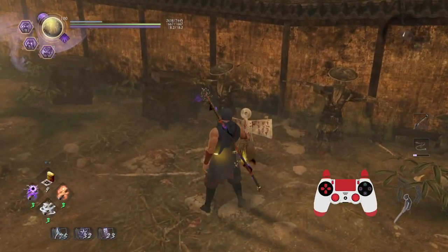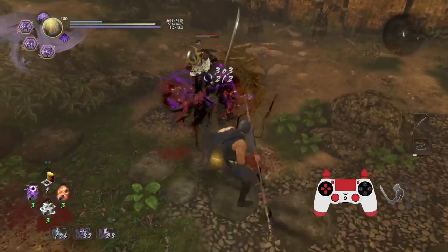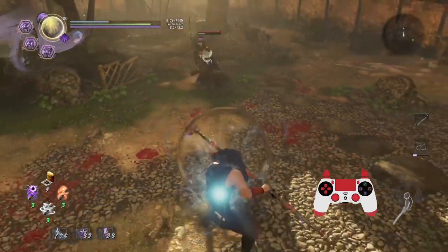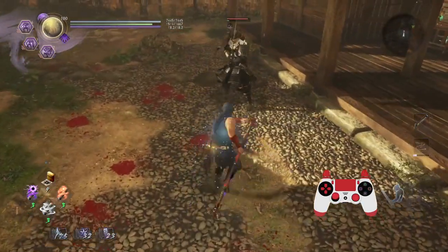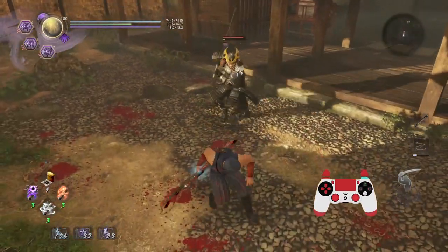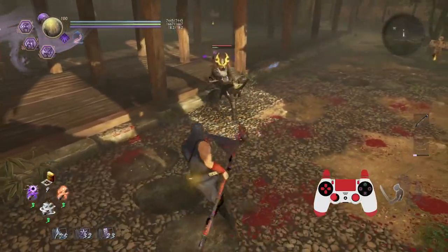Also, another thing you can do after Fill the Void is go into Roar Power. So let me get them out of ki. Roar Power is generally pretty safe, especially on targets that are out of ki.